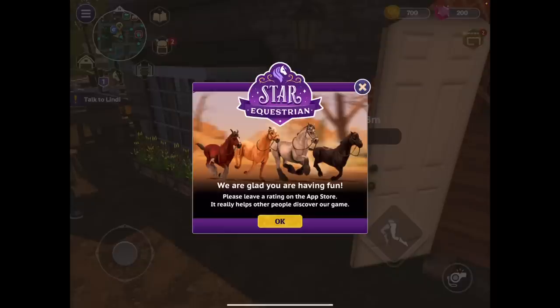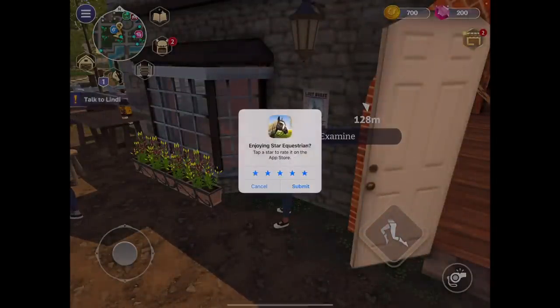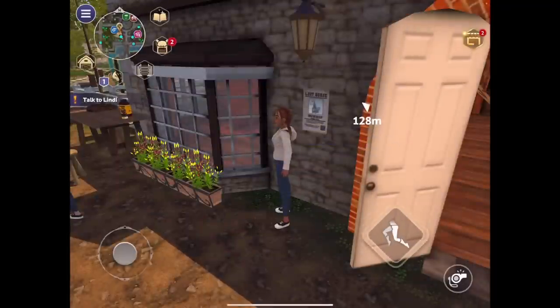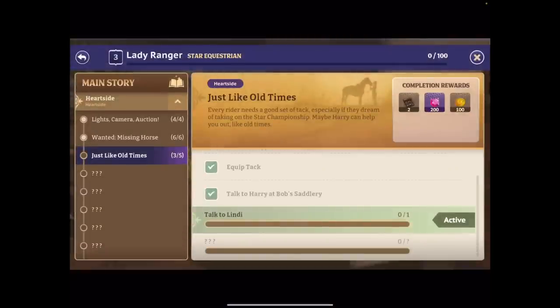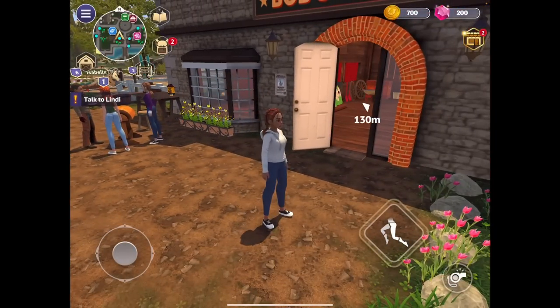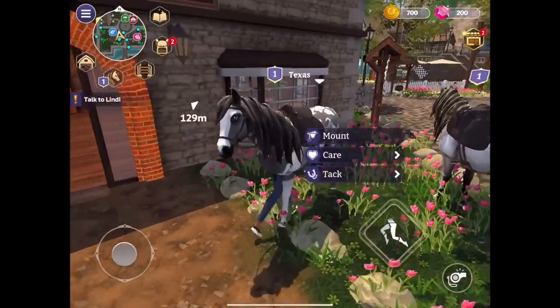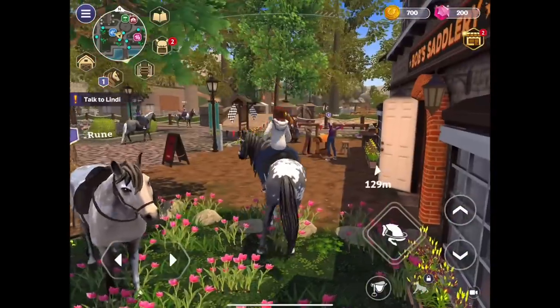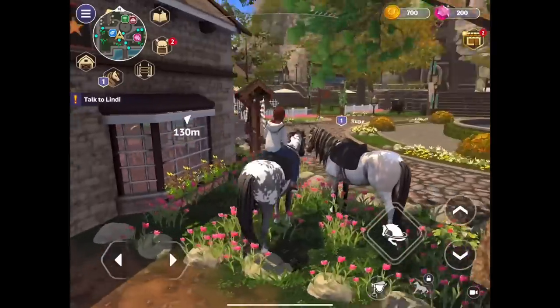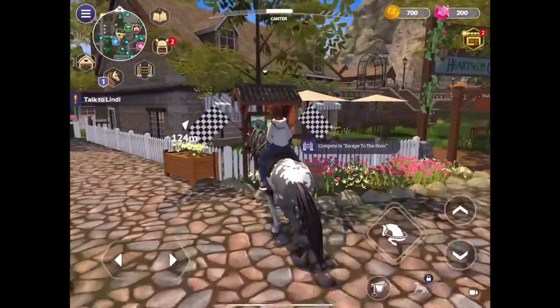Oh, it wants me to do an in-app review! I gave it five stars, guys! 'Talk to Lindy — where is Lindy?' Oh, Lindy's very far away — I'm getting on my horse. Hello, my friend! He's gorgeous, isn't he? I'm glad I went for this horse. I wonder — is this the starter horse? Does everybody get this one? We need to slow down — I cannot control these controls!